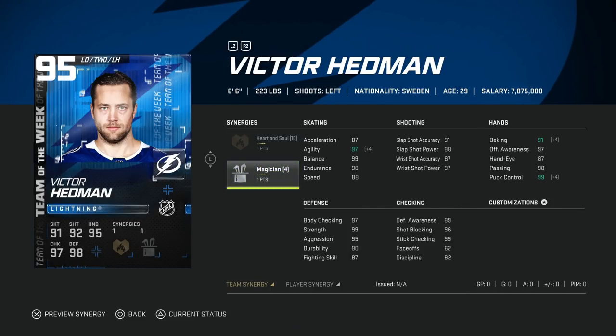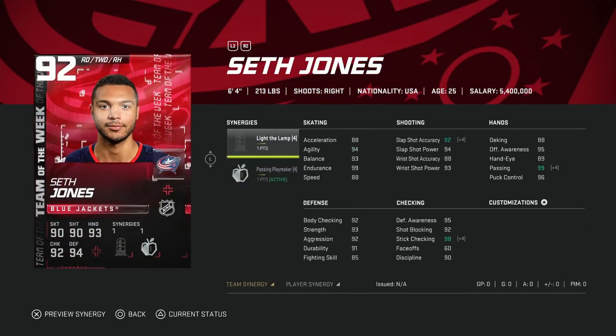This 95 Victor Hedman is an incredible card if you weren't able to get his Team of the Year. Then we've got the 92 Seth Jones — same kind of situation on the right side, end-game size, good shot. I'm not a fan of his synergies, but any Seth Jones card going forward will be really good. If you can't afford Dougie Hamilton, this is a nice substitute. These gigantic defensemen are super valuable for defending the blue line, bumping guys off the puck in your own zone, and if they have a decent slap shot in the mid-90s that's great offensive output too.